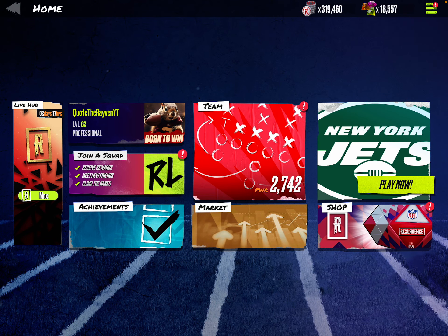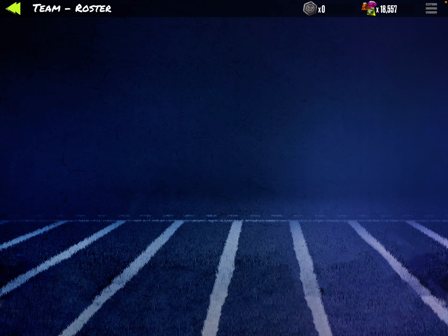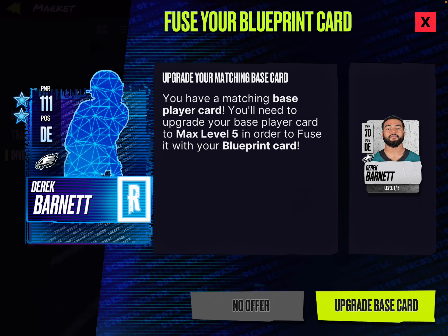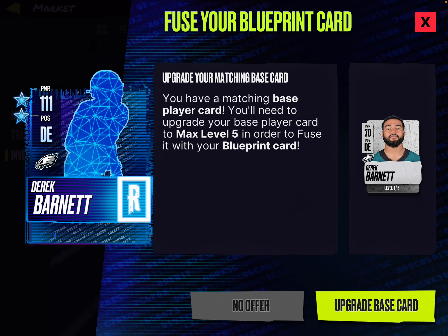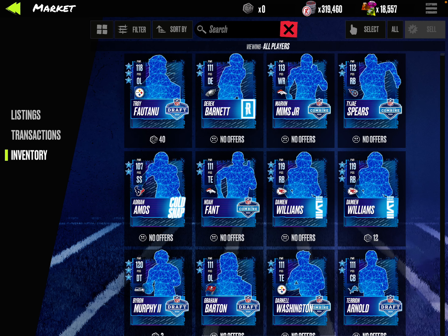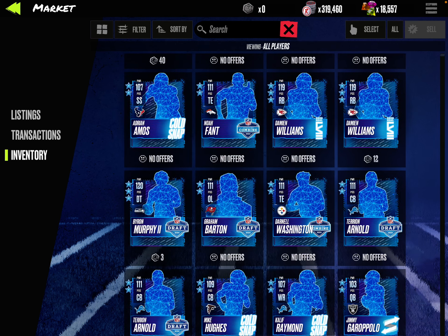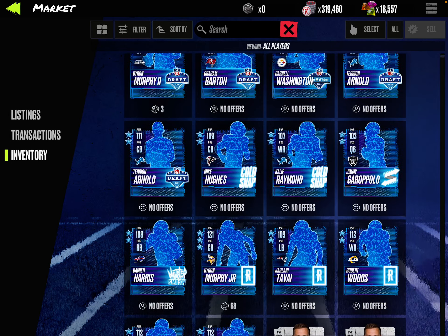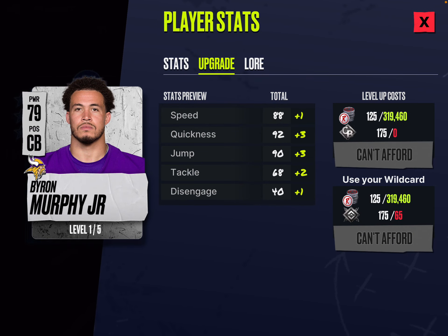Yeah, so that's it. Let me check out my blueprints. We'll start with the Derek Barnett — I can't power him up. Then we have Byron Murphy — this is the one I kind of want. We can't power him up either.